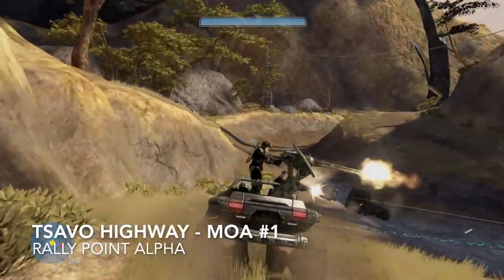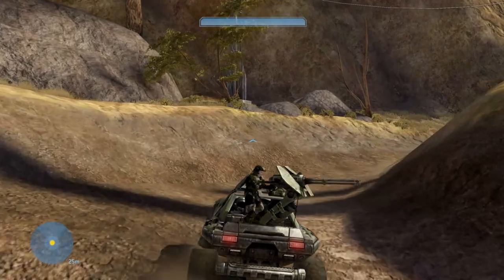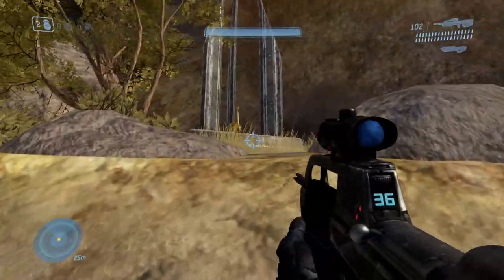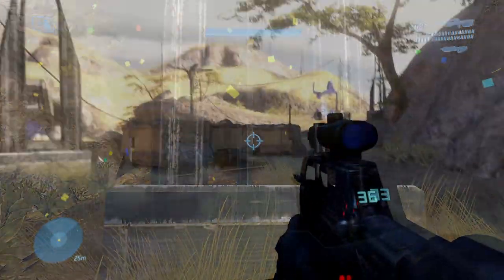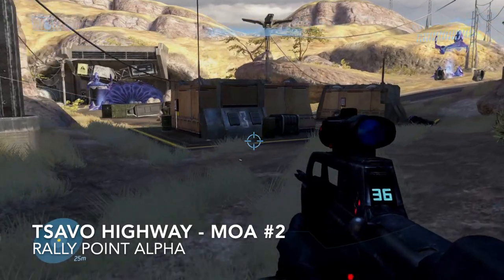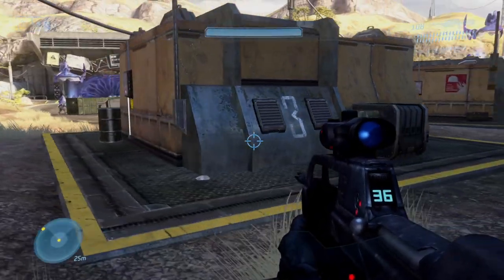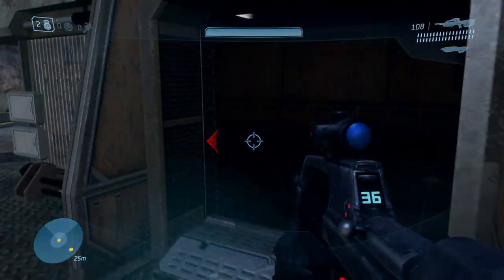For the level Tsavo Highway, drive to the section where Sarge says he's near Tsavo Highway. Hop out and you'll see the moa on a concrete pylon. Now in the next section, look for a building with a number three on it. Head inside and turn on your light to find moa number two.